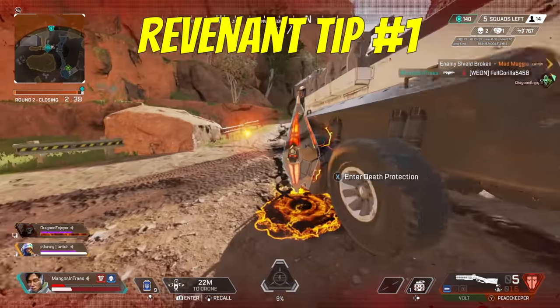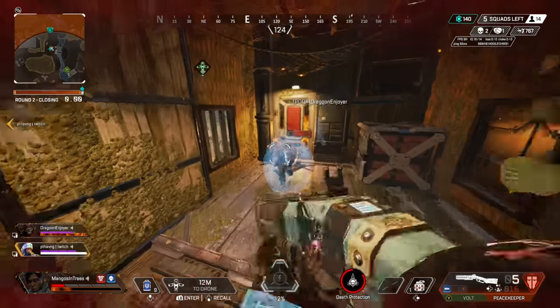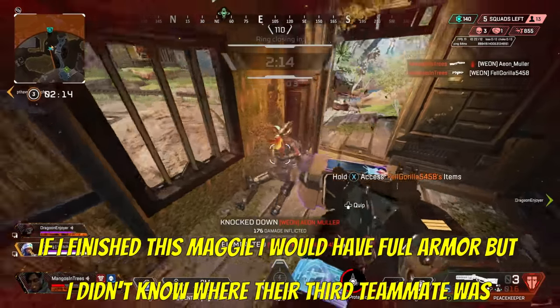Revenant. If you ever take the totem with cracked armor, while you're in shadow form you can use a finisher and you'll completely refill your body shield. This is the only way you can heal in shadow form.